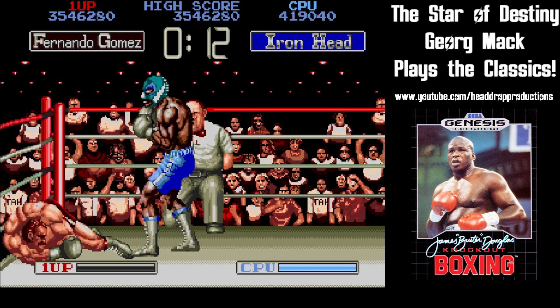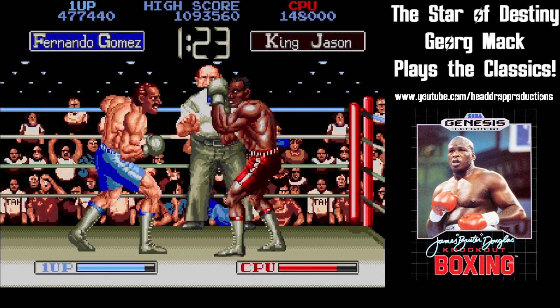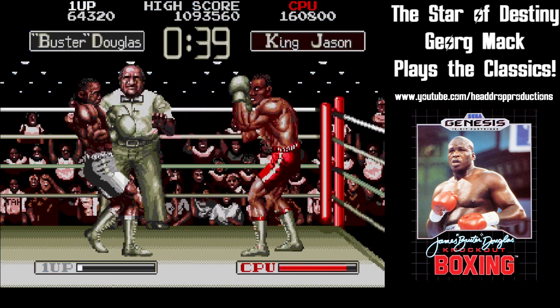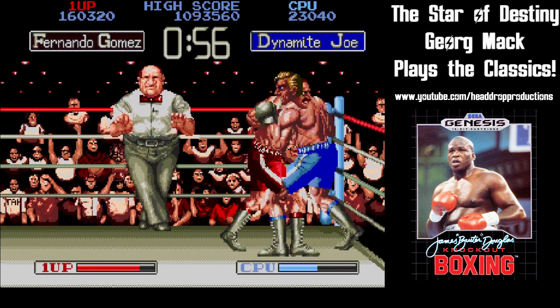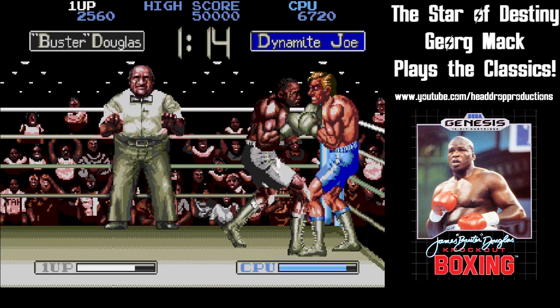Once in a fight, you can block high by pressing up and low by pressing down. You attack at that same level by pressing the A button to jab or the B button for a straight. Pressing the A and B buttons together will throw a slow cross. This punch can be modified by pressing up to throw a slow hook or down to throw an uppercut.